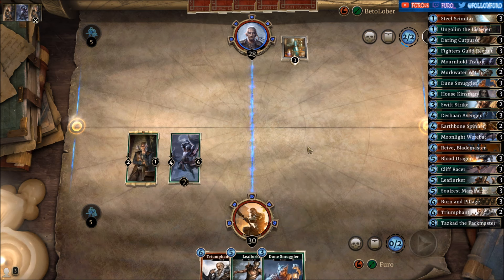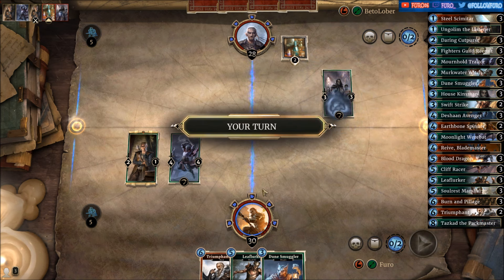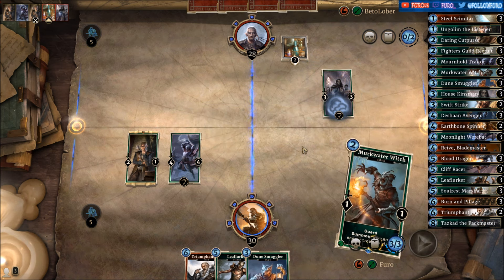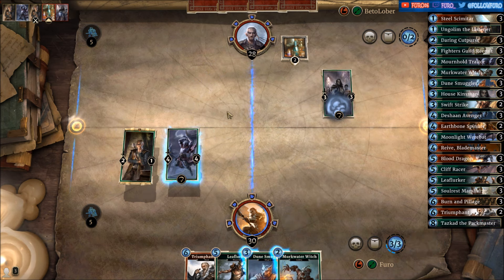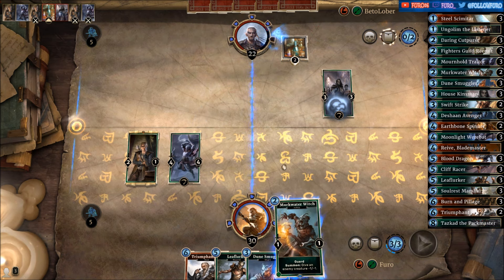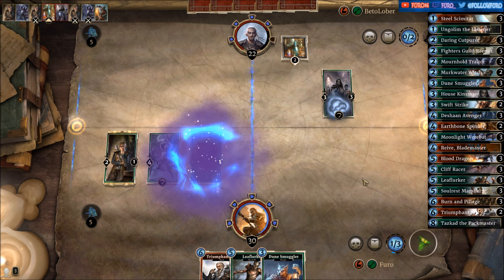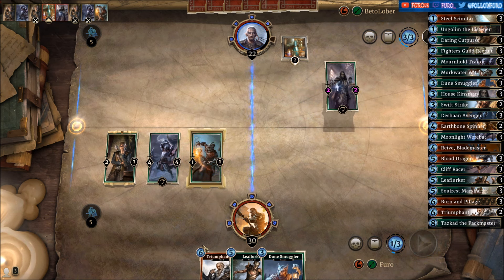Dune Smuggler will help us a lot early on, so our strong creatures can still attack even if he's dropping some guards in the lane. We'll use the Murkwater Witch here to reduce the stats of the Hoskinsman. It is then also possible to use the Leaf Lurker in the next couple of turns.